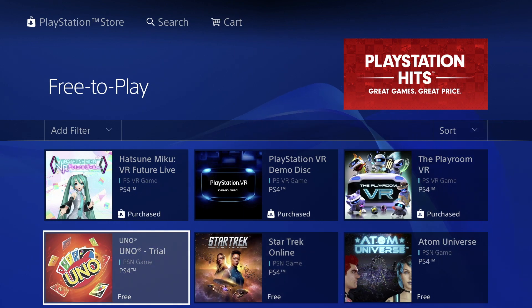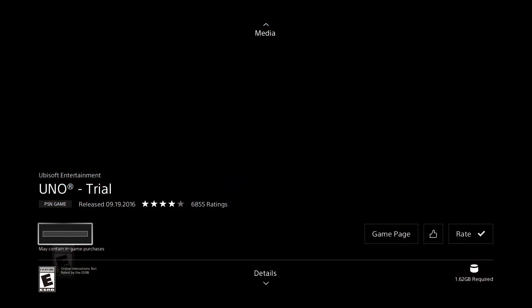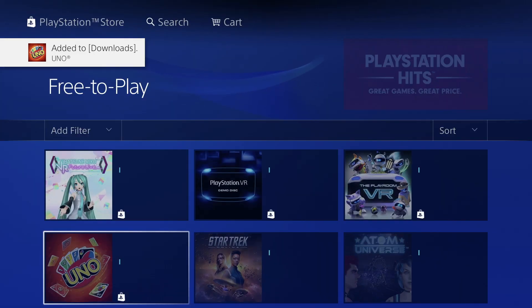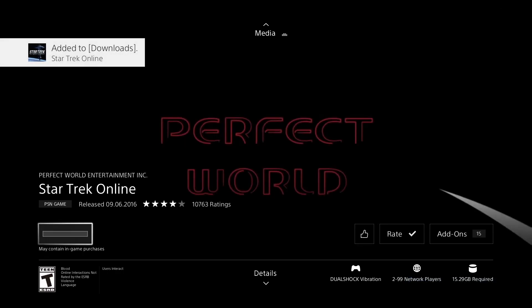Let's just go back and scroll down. Now this is a trial, which I usually don't like, but we're going to download it anyway. It's good to do a trial to see if you like it or not — it's not the same thing as a full game, such as this one that's free, which is 15.29 gigs. Press download and begin the download.